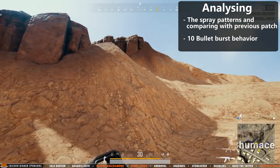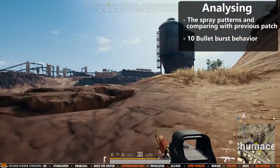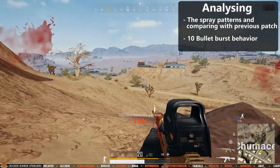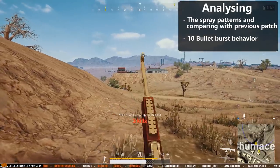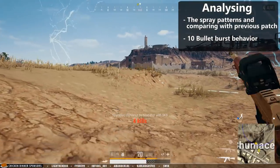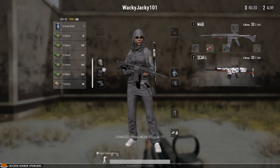The damage and rate of fire of the weapons will not be compared, though it should be noted that the difference in damage between a 5.56 and a 7.62 assault rifle bullet is 6 damage per bullet. This is a spray and burst analysis video. The handling of all weapons will be compared side by side at the end of the video. So let's get started with the tests.